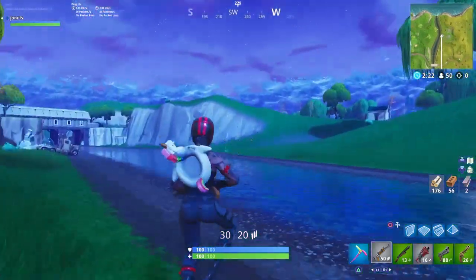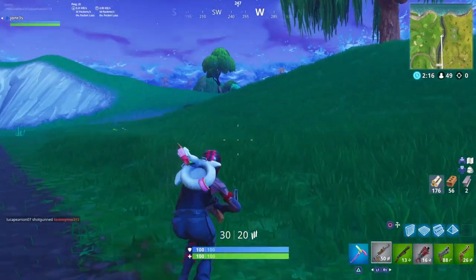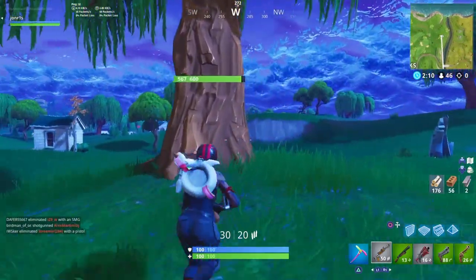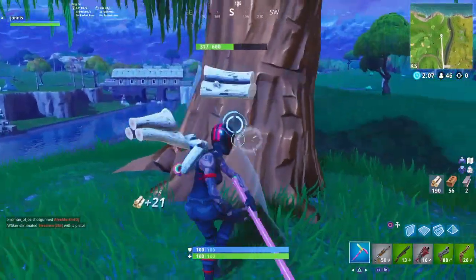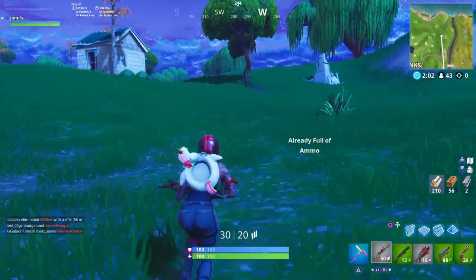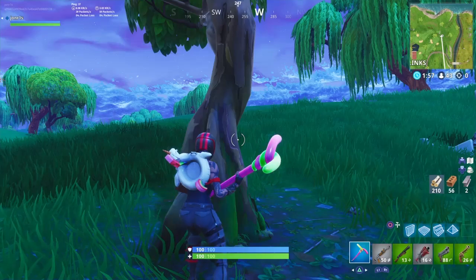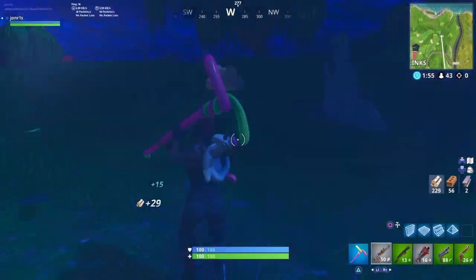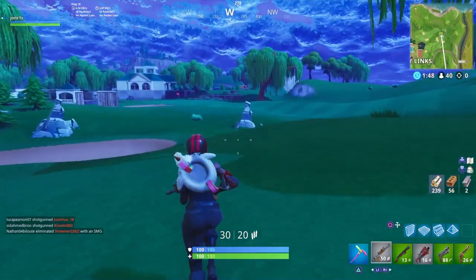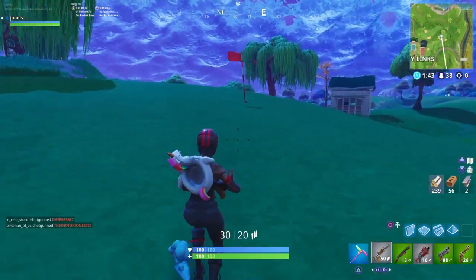I'll try and nip over here just to give you an idea of what's over here — many of you have probably already seen it. I like this bat bling, I like the little rubber float. Just making sure I don't get sniped in the back, because someone was sniping over here. And here's Lazy Links where you can play golf — let's see if we can quickly do it!